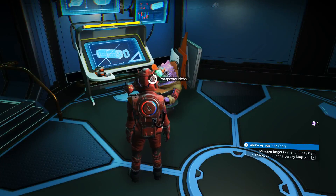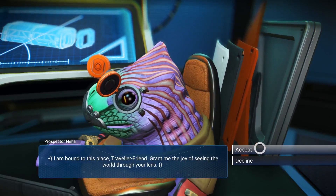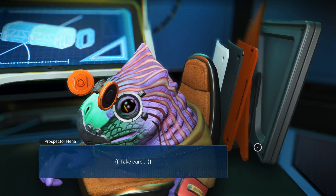In order to get access to the Exocrafts, you need to build first the Exocraft Terminal and hire a technician. To achieve this, just follow the missions the Overseer is giving you and complete them until you can get the Terminal's blueprint.